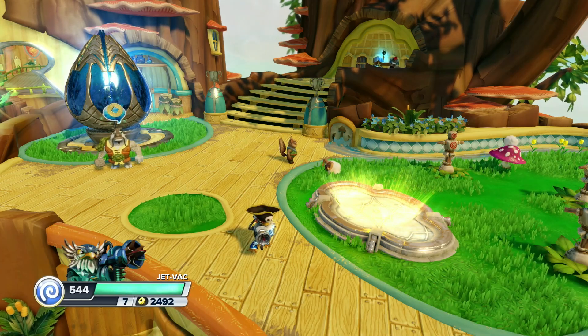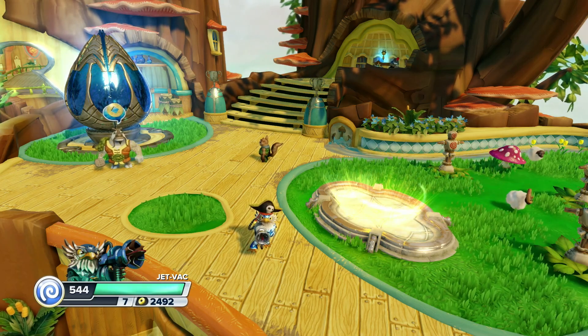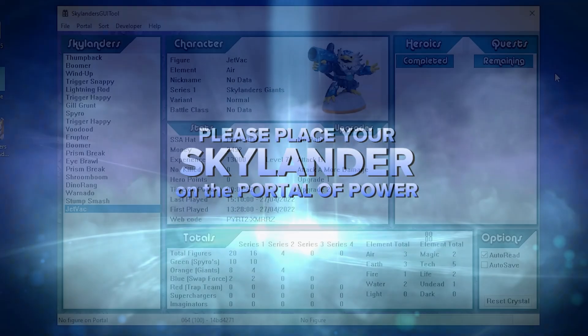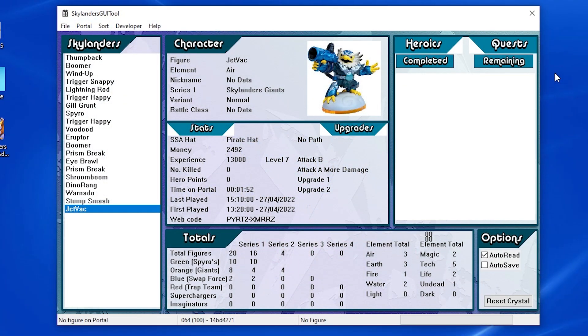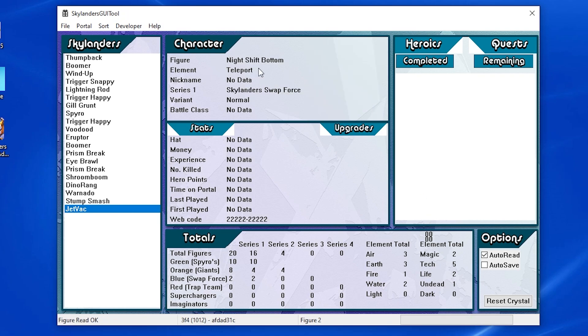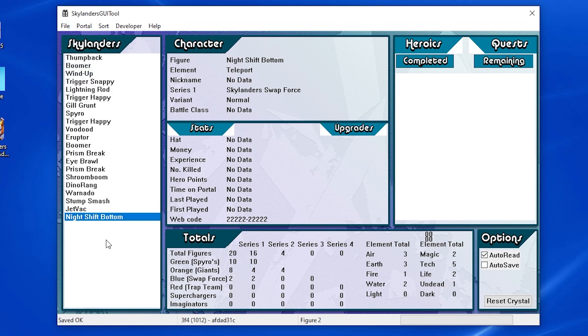But I'm also teaching you how to use this program for a different reason: because the program we use to actually edit Skylanders themselves is pretty unstable. Also, if you want to save a swapper, it's not too hard — it's just a little bit of an interesting way of doing this. If you want to save the bottom of a swapper and back them up, you just literally only put the bottom swapper on there. There you go — we got our figure right here, it's the bottom of Night Shift. You can just press 'Save Figure' and that will save the bottom data.